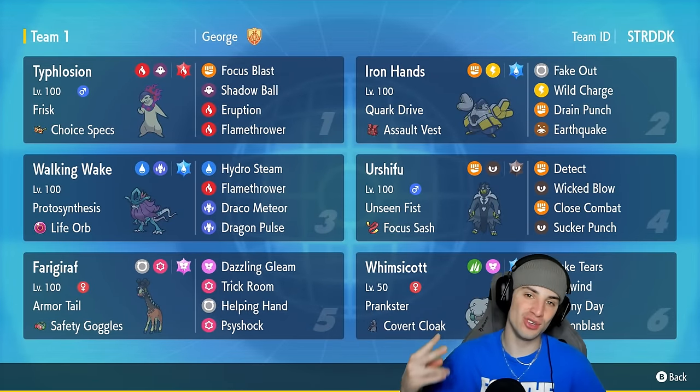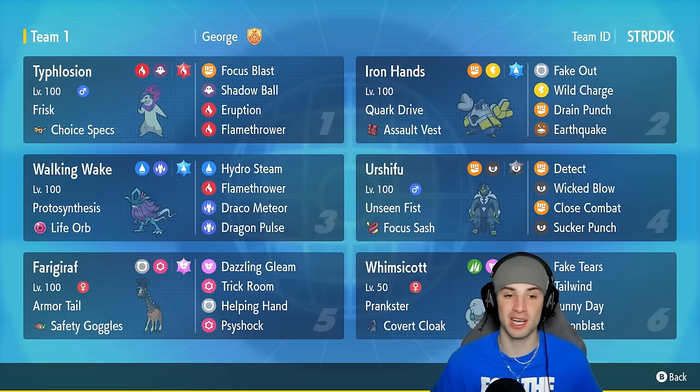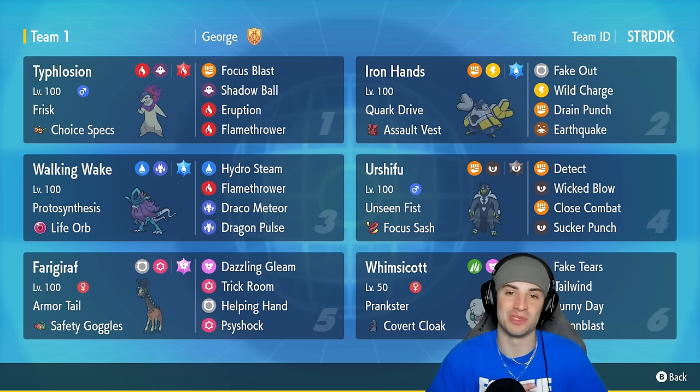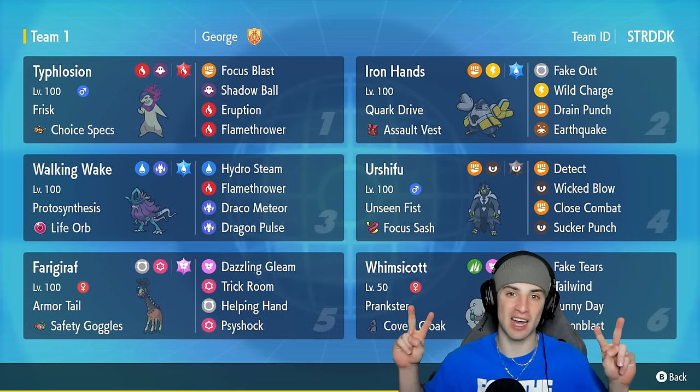There it is ladies and gentlemen — another 2-1 winning record on the channel. I feel like we've been on a hot streak recently, going 3-0 or 2-1 in probably five-plus videos. Awesome, especially since I came back after PC repairs. Hisuian Typhlosion — absolutely love it in today's video. Ripping with Whimsicott setting up Sunny Day and Tailwind, allowing it to pop Eruption with Choice Specs — the damage is just ridiculous. But guys, that is going to be it for today's video. If you enjoyed, smash that like button. If you're new here, click that big red Subscribe button so you know when all my videos go live. You guys rock — peace out everybody!